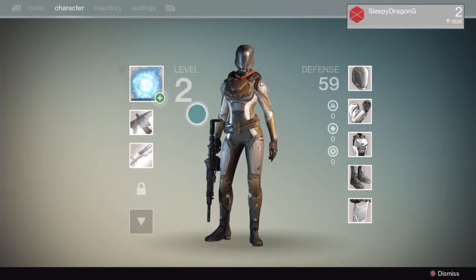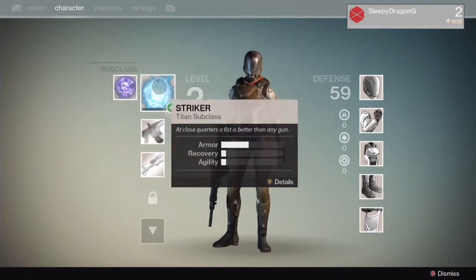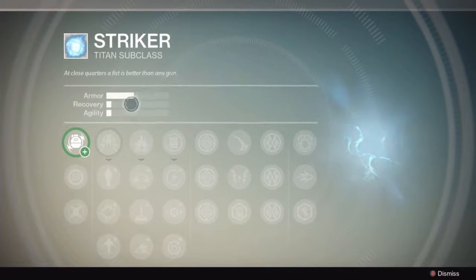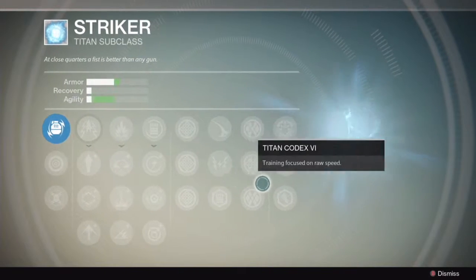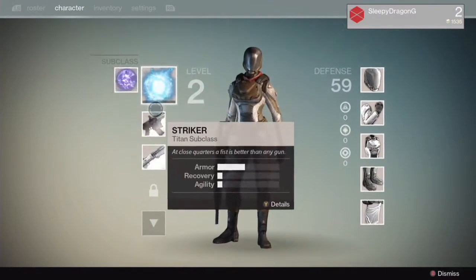Let's see what we've got. So our Titan subclass is Striker, and the other one is Defender. Obviously the Defender is when, if you play online, you've got the dome. Here we've got an explosive grenade - whoa, there seems to be more options here than the actual hunter got. Crazy, absolutely crazy.